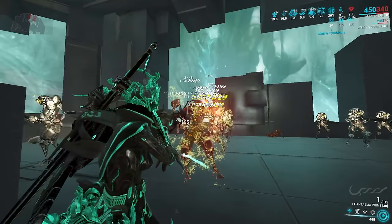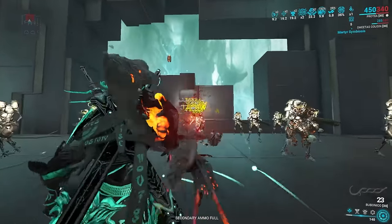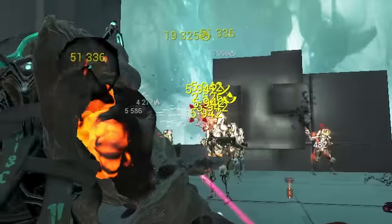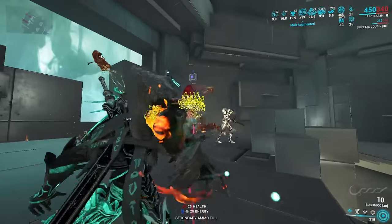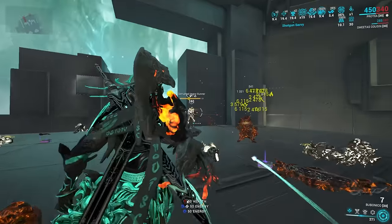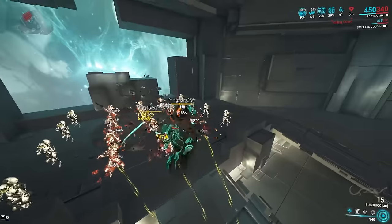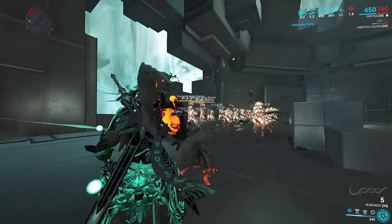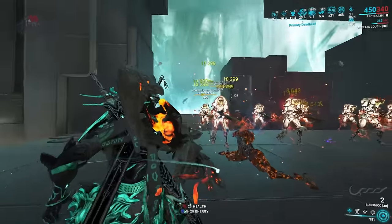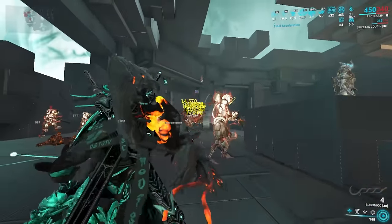Number four: the Bubonico. Yes, the weird infested weapon — this thing hits harder than your mother's flip-flop. It is an MR13 weapon, but you should be around that MR anyway when starting out in Steel Path. How to use it: use the alternate fire, apply a metric ton of status effects, and then pick off enemies. The primary fire has innate viral as well, which is great.